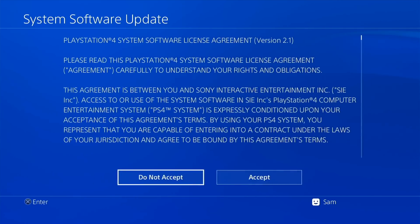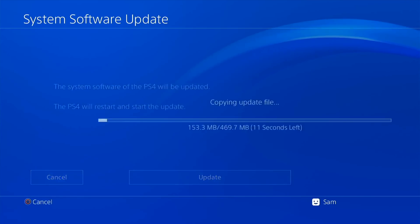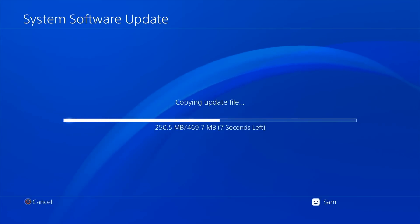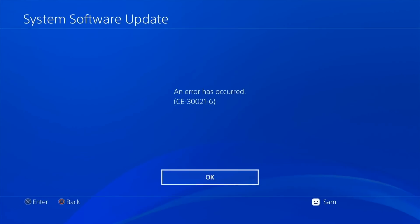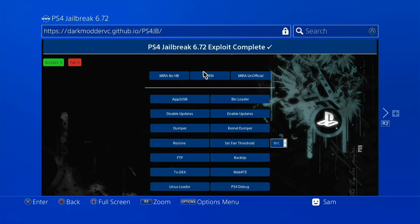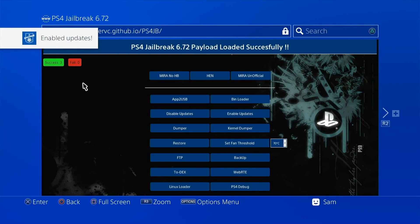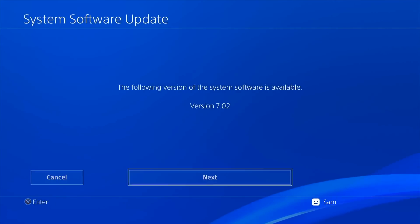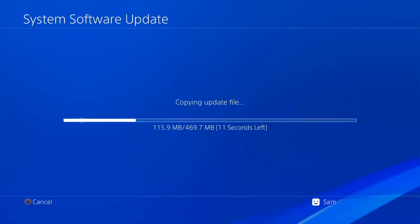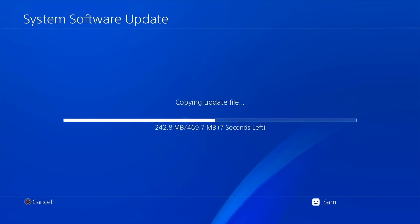Back in System Software Update — click Next, Accept, Update. It begins copying the file to the PS4, but I get an error. That's perfectly normal if you're already jailbroken because the disable-updates payload was run. To fix it, I use Dark Mode which is cached. I click 'Enable Updates', it launches the payload and confirms updates are enabled. Going back to System Software Update and running it again — this time it copies the file without error.